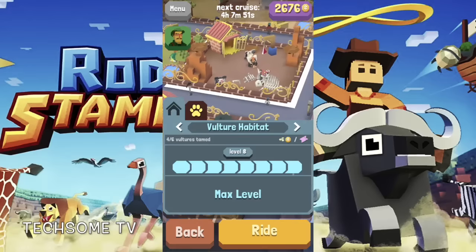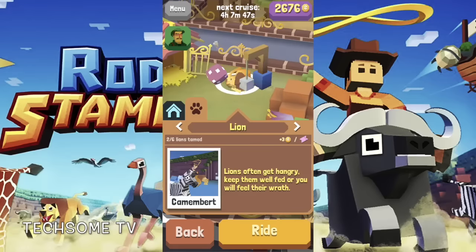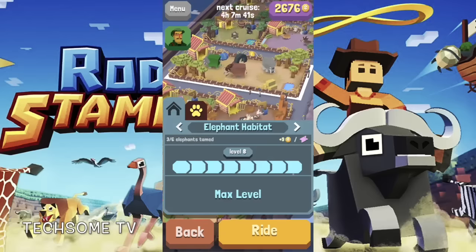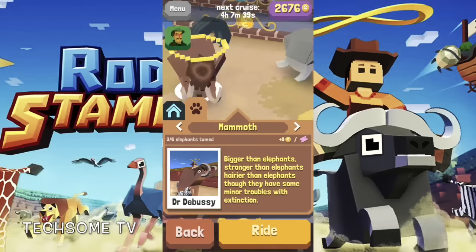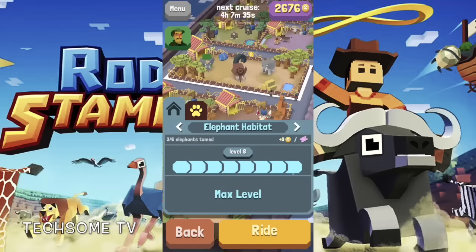The next one is lion. Under lion we have Lion and Dandelion — only two. I'm yet to unlock the remaining four, which I will be doing. Under elephant we have African Elephant, Mammoth, and Earl of Plant.